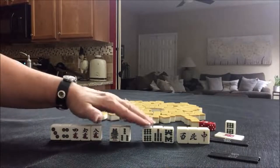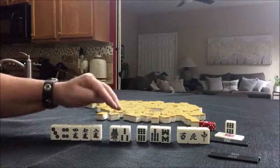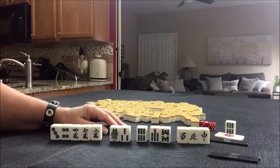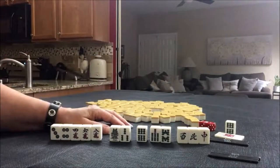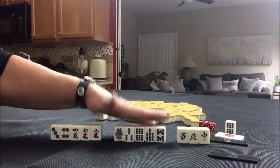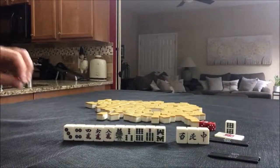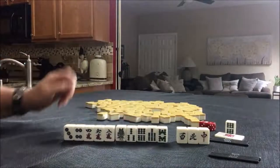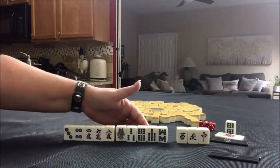If we draw a 4-Bam or a 5-Bam, we could maybe even attempt Pure Straight — that's 1 through 9 in one suit. That is called Ittsu. It's one Han; if you do it concealed, you get another Han. So there is some potential for a Pure Straight here. I would definitely discard the honors, go for Pinfu, and if we draw a 4-Bam or 5-Bam, maybe play Pure Straight Ittsu, which would also use Dora.